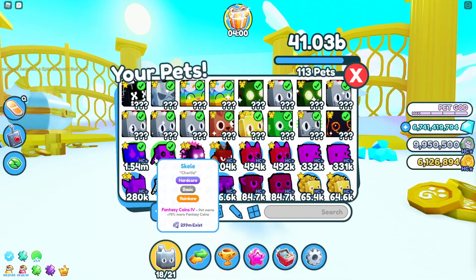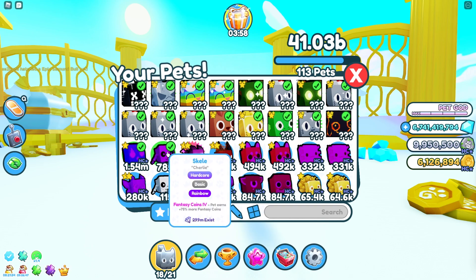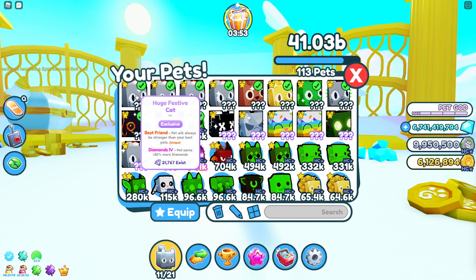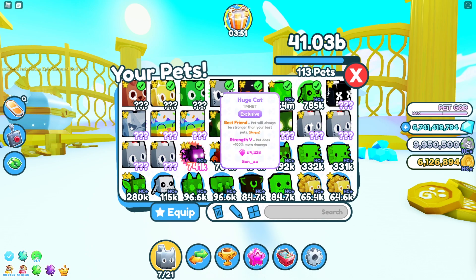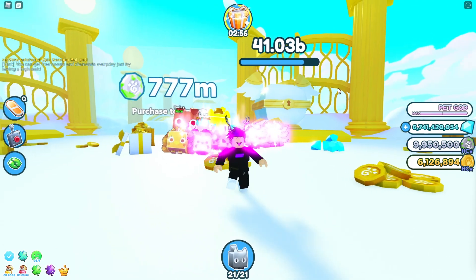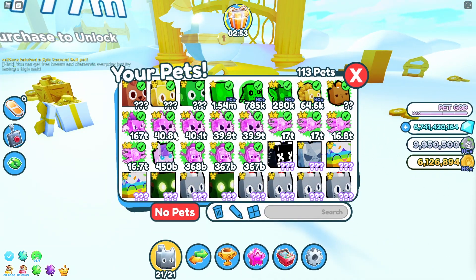What you guys want to do is look for an enchant called Fantasy Coins V. I'm gonna take off all my huge pets, because huge pets are basically as powerful as your main pet, and I'm looking specifically for Fantasy Coins V.